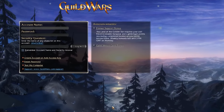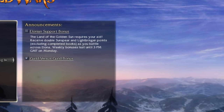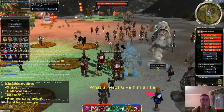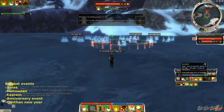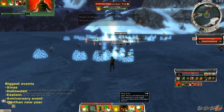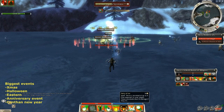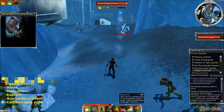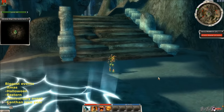The events in the game are automated and the game informs you about them at the login screen — always check when you log in. Many consumable items that boost attributes, movement speed, attacking speed, or energy drop only during special events. The best events are Christmas, Easter, Halloween, Canthan New Year, and the Anniversary Celebration. Besides events, there are also weekly bonuses which you should check occasionally, as some give double rewards for specific quests or titles. There is always a PvP and a PvE weekly bonus active at the same time and they change on Mondays.